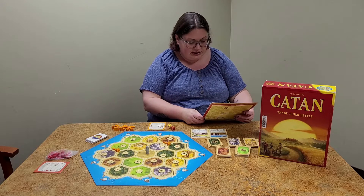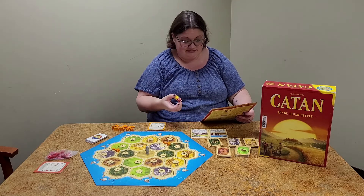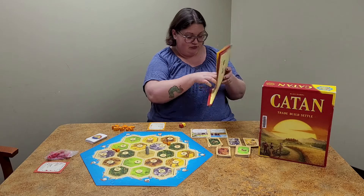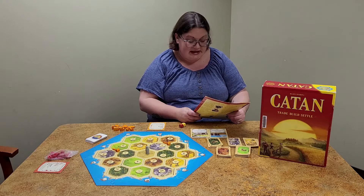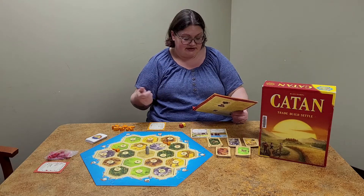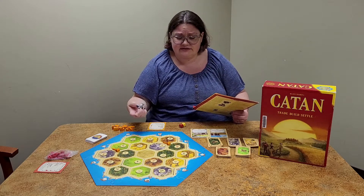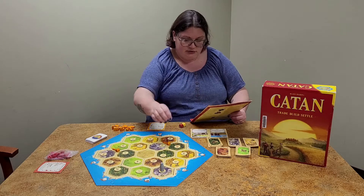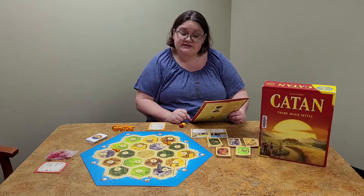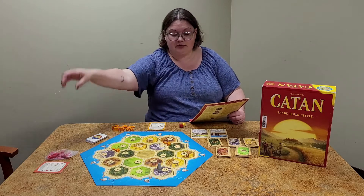For your turn, first you roll for resource production using two dice. Seven is the special roll — if you roll a seven, no one receives any resources. Every player that has more than four resource cards in hand must select half of them and return them. Then you move the robber somewhere that hurts your opponents rather than yourself. After moving the robber, you get to steal a random card from an opponent who has a settlement or city near the robber — they hold their cards out and you just pick one randomly.